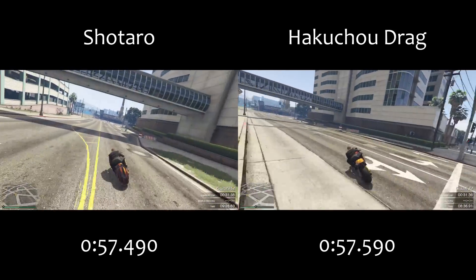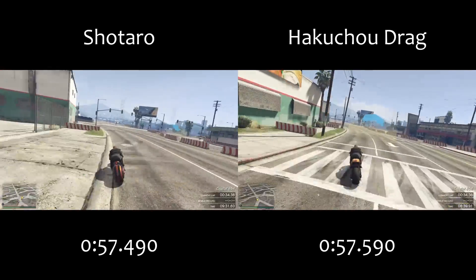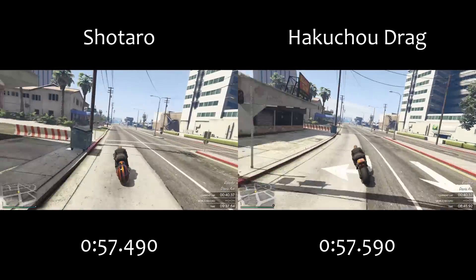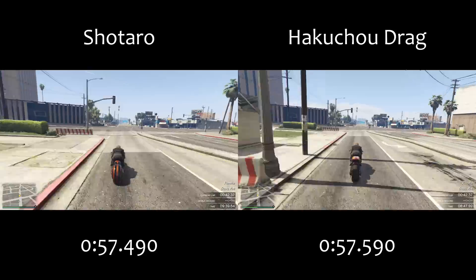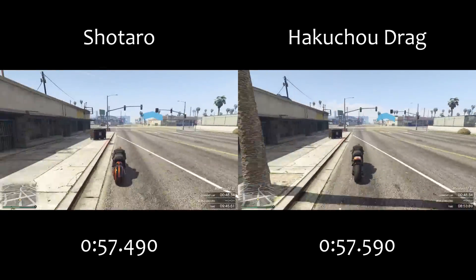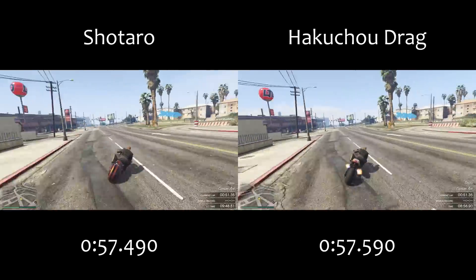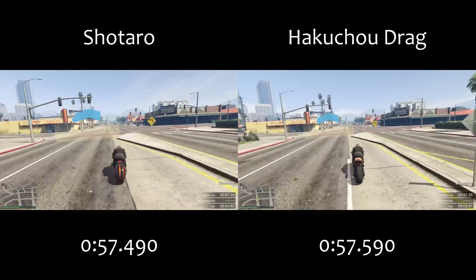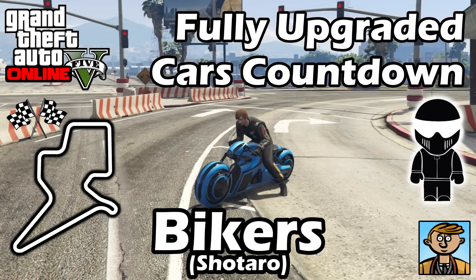Think very carefully whether you want this bike — it is honestly just a cash grab. There's no real customization apart from removing the mud guards. It's one tenth of a second quicker over this lap, and it's probably going to be slower on the majority of tracks that require more top speed. It might be slightly quicker on tracks needing more cornering ability, but ultimately that is a huge price increase for a very tiny performance increase in corners and actually a performance decrease in top speed. If you already have a Hakuchu Drag, I don't recommend getting this.